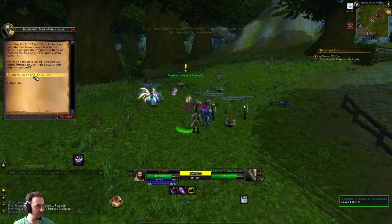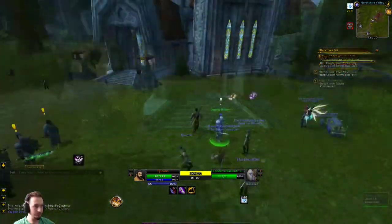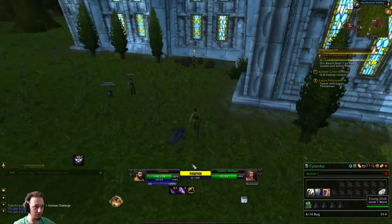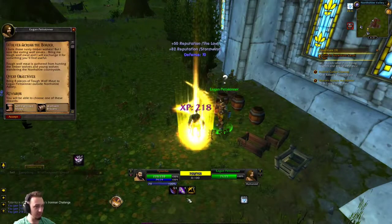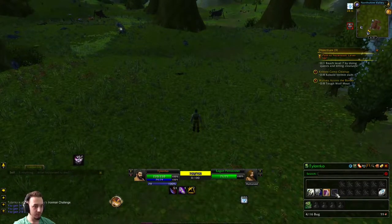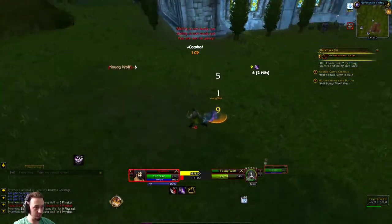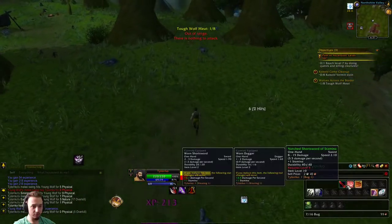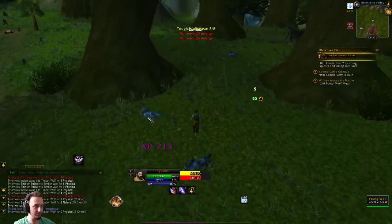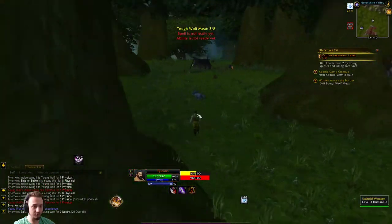We'll grab these beginner quests and rush through the early stuff to get to a fun area. While you're level one you can use this deck to change what starting cards and abilities you come out with. Once we level to level two we won't be able to use this anymore. We're going to get some wolves. Whatever kind of abilities you choose, more abilities will be geared towards that — so if you choose a lot of mage abilities, you'll get more mage-oriented cards, which is pretty cool.